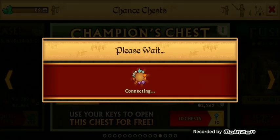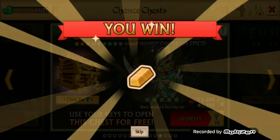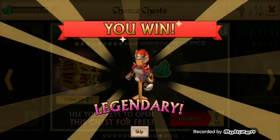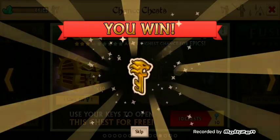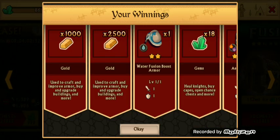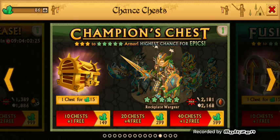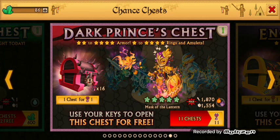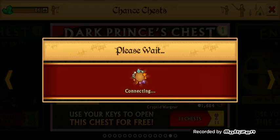Might as well do these 10 keys right here. Gold, more gold. Ooh, some gems — we got some gems, guys. Ooh, more dragon keys. Nice. 18 gems — that's a different, odd number. Well, it's not an actual odd number, but you don't usually get 18. You get like 10, 5, 15. That'd be the first time I've seen 18.